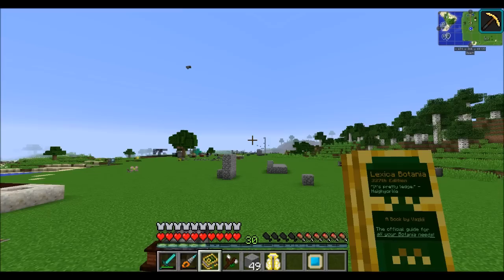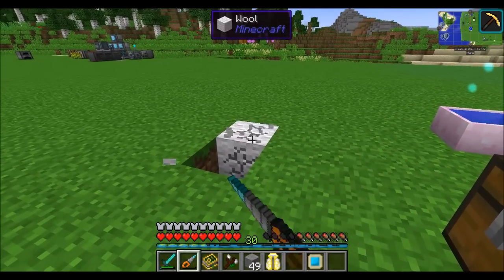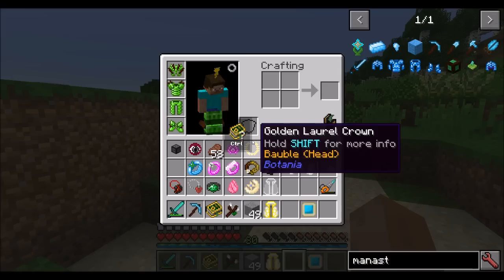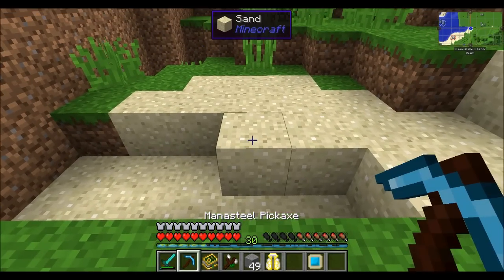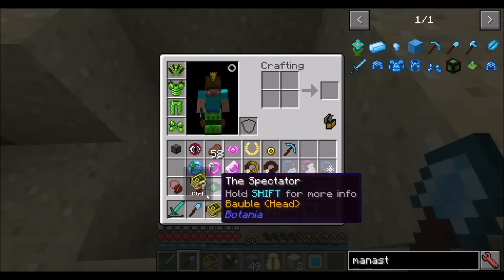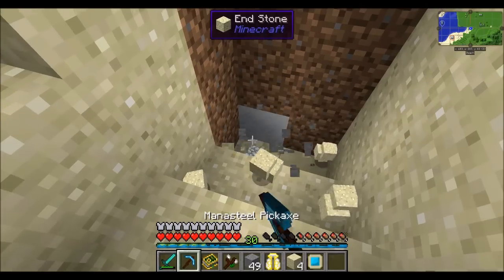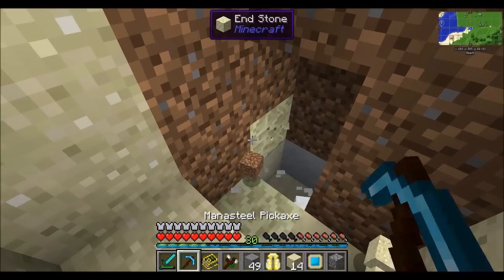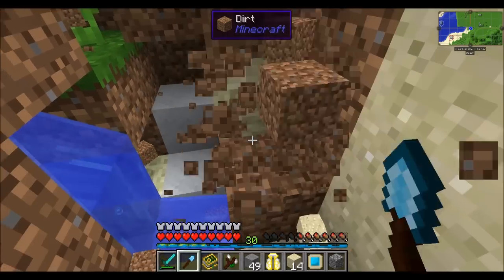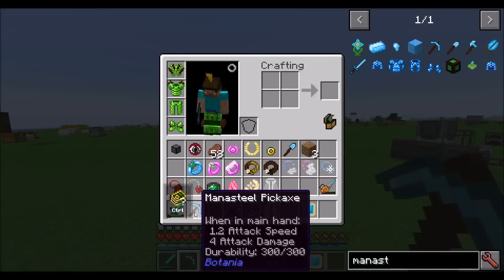There's also a ring that gives you haste — basically a haste effect that's on all the time at the cost of mana from your inventory. There's also the ring of correction, probably made for me — when you use the wrong tool it'll automatically switch to the right one. So if I had a pickaxe and go to dig dirt it switches to a shovel, and when mining stone it switches back to the pickaxe. The only downside is it only works on tools that accept mana to be repaired, so don't expect this to work on iron tools.